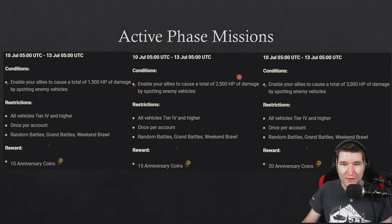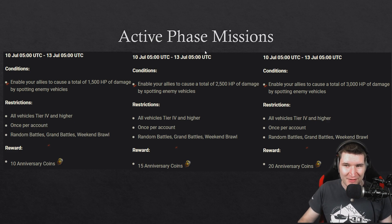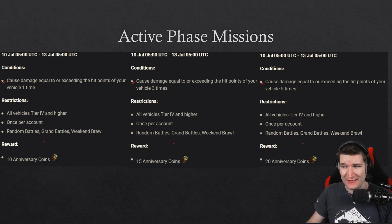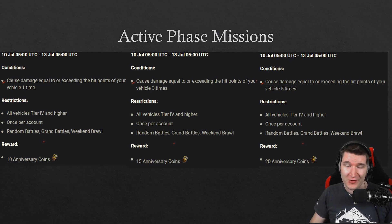Then you have to do 1,500, 2,500, and 3,000 spot damage — also completable in the weekend Brawl. Lastly, the third active mission requires you to deal damage equal to or exceeding your own hit points once, three times, and five times. This is either a mission for skilled players or just very easy for artillery — it's practically an artillery mission and should be doable without any issue.